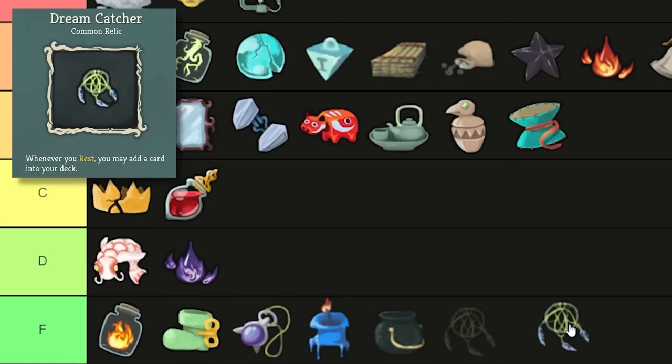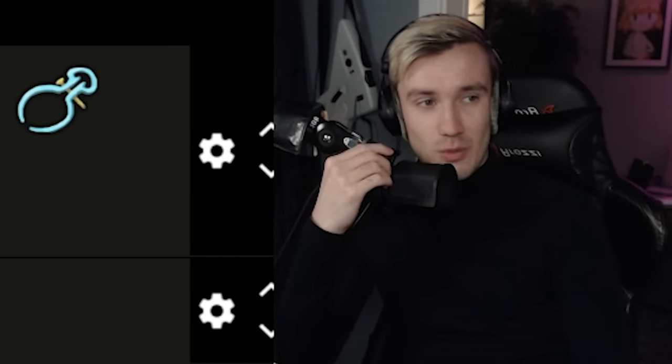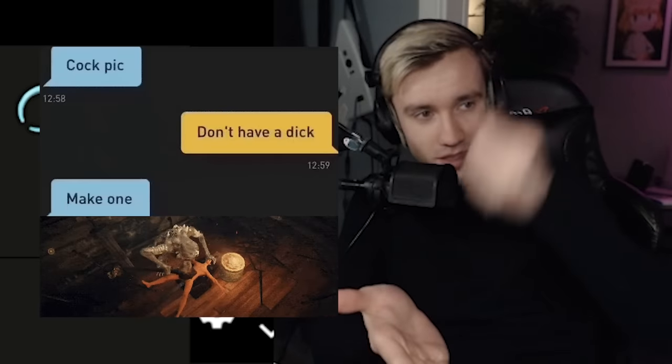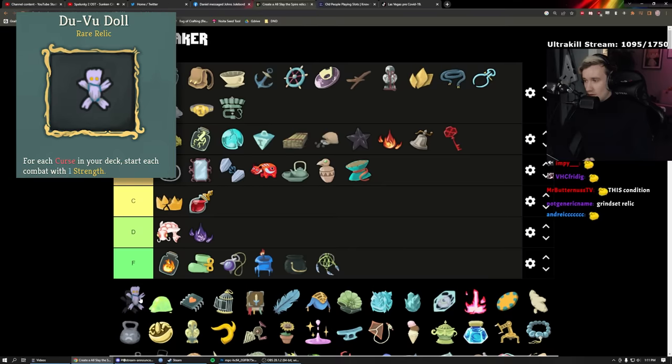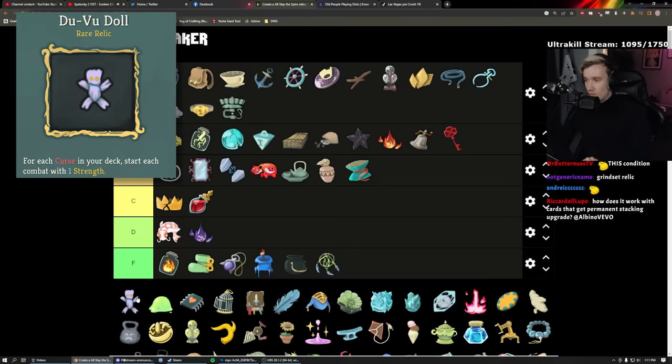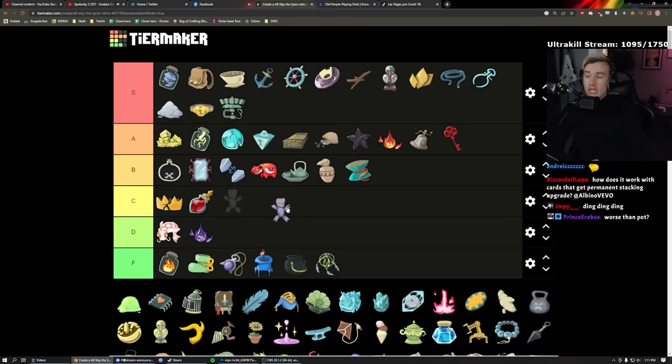Dream Catcher: F — same color as F so it goes in F. It's garbage. Whenever you rest you get a card reward. But I don't rest — I smith. I hit the forge. I upgrade my cards. I never sleep. Awful, dog shit.